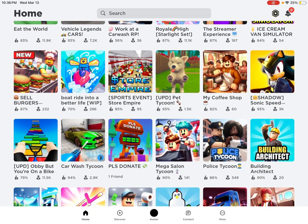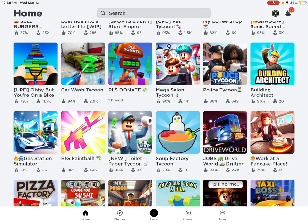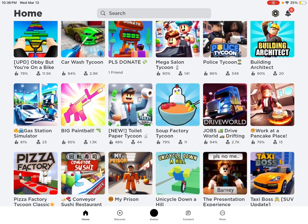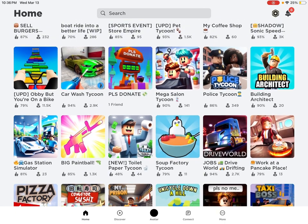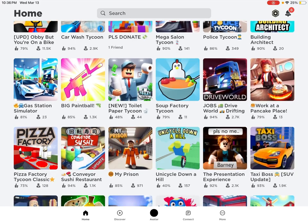Let's look through all these games and see which ones have low views. This one has low views and this one has low views. This one works at a pancake place and building an artichoke. So we are going to play Soup Factory Tycoon and we're going to rate it 1 through 10.